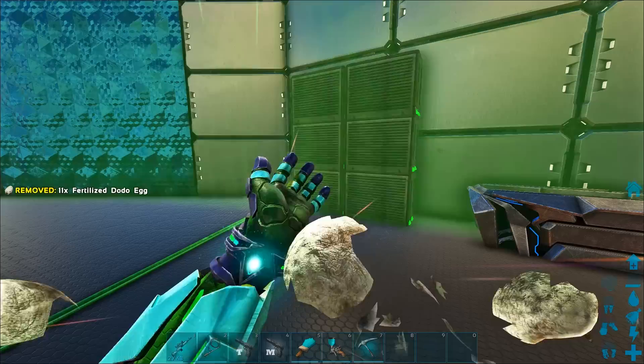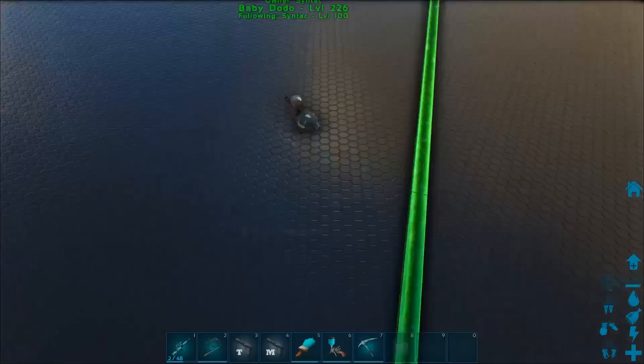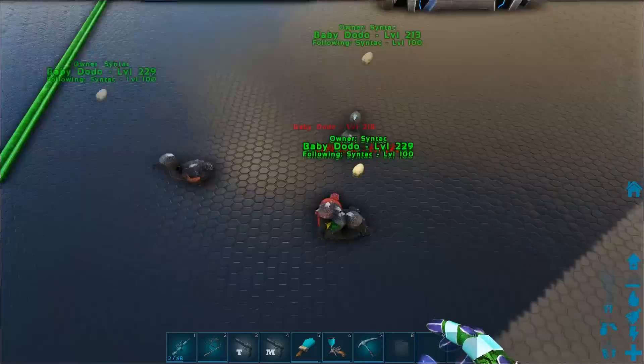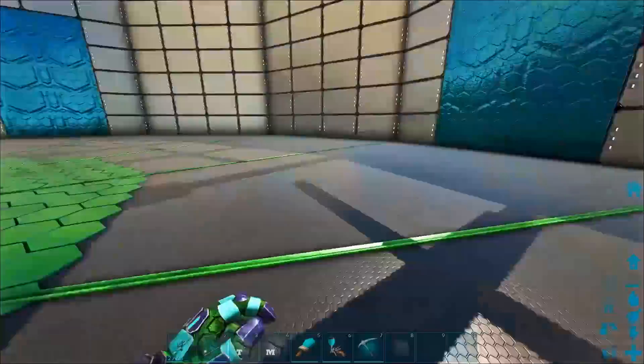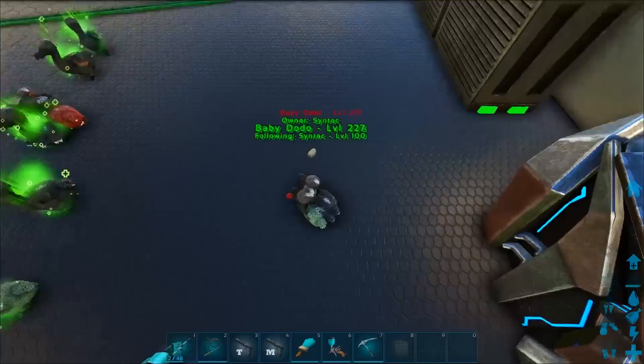Whoa, we got some really cool ones so far! We got a red one there. I'm looking to try to make an awesome golden dodo or something like that. That one has got like yellow arms so we might keep him. Got another yellow face one in here - that actually looks pretty cool. Oh we got a red beak on that one! I'm thinking alpha dodo as a theme, golden dodo as a theme.